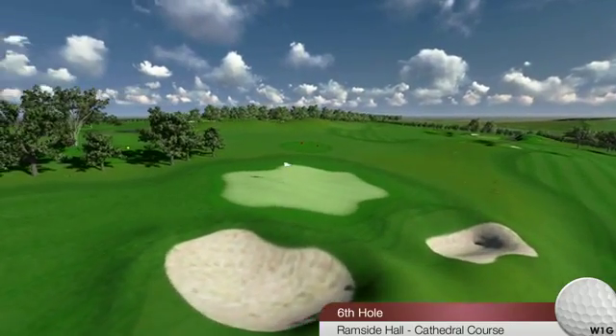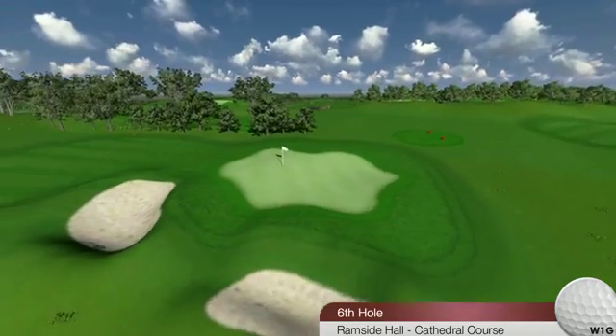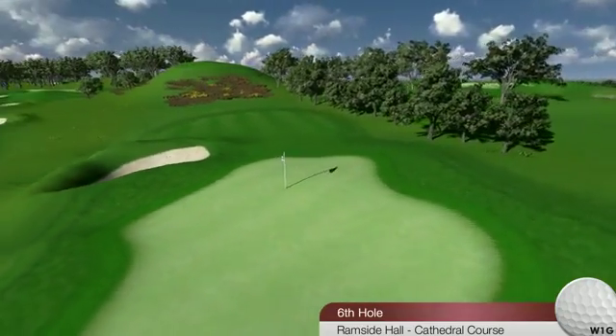So middle to left of the green is the safe play. The green has a tier in the middle, so hitting the correct level will make two-putting an easier task.